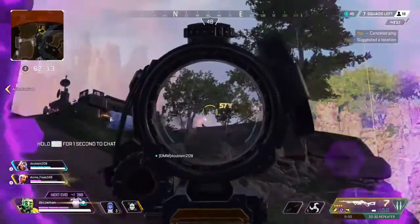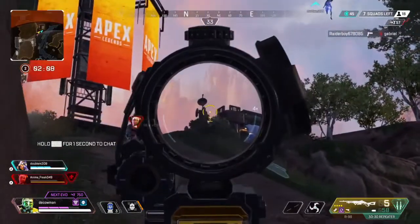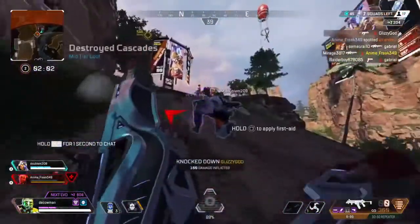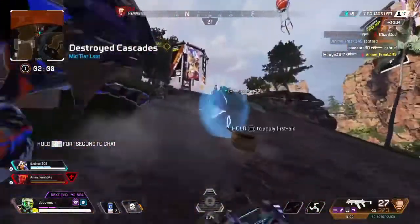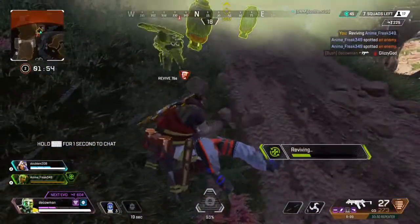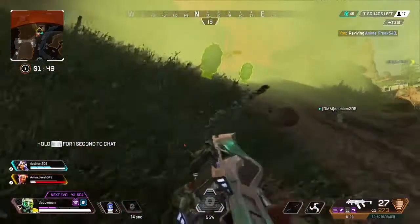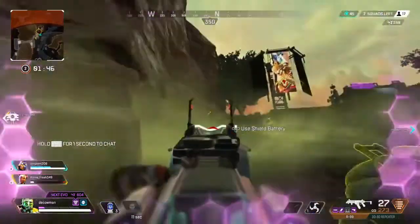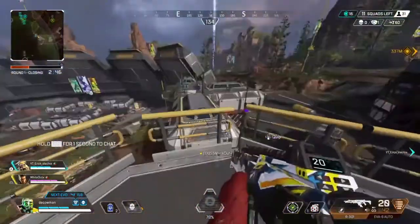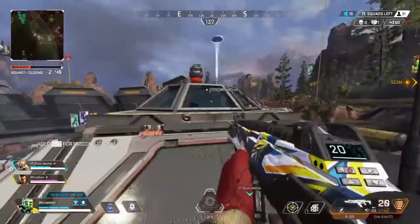Combo number one is Watson and Caustic. This combo is really strong because you can use the double trapping technique so enemies just can't push you at all. If they can't get through the Watson defenses, they also can't go through the Caustic gas — they'll take a ton of damage if they try to push you. It's a really strong combo for securing placement and keeping all enemies out of your space.